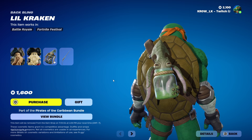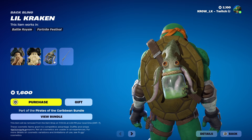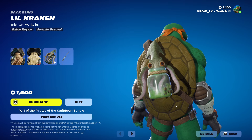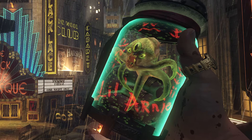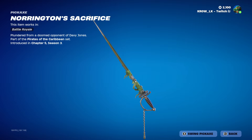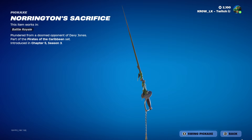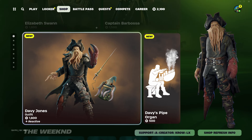Next up we have the little Kraken back bling. This reminds me of Black Ops Zombies 3 — Shadows of Evil — where you could pull these little guys from the chest and they would distract the zombies. Next we have the Norrington Sacrifice blade with some seaweed action going on. You can never go wrong with the swords. Jack is reportedly coming on the 19th, so be on the lookout.